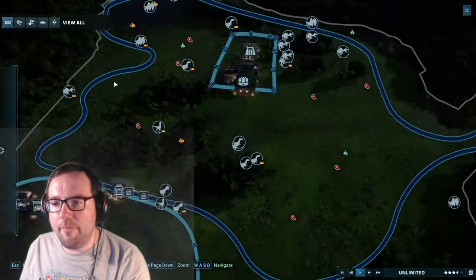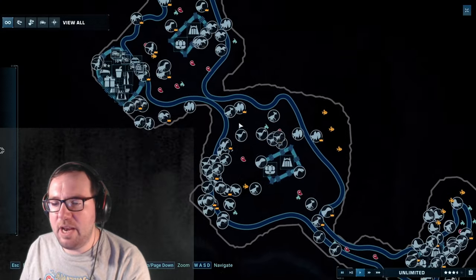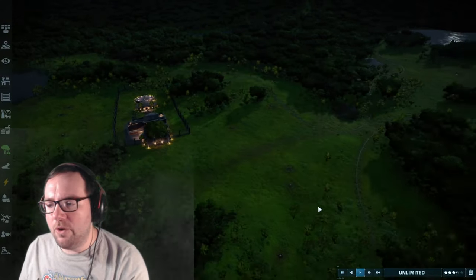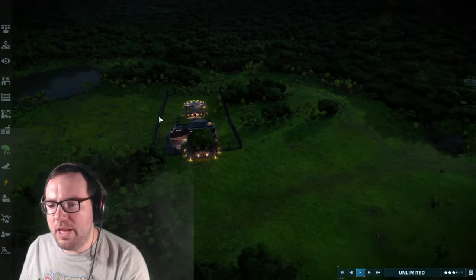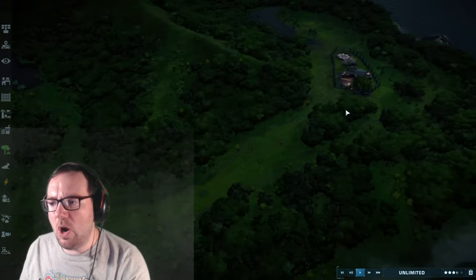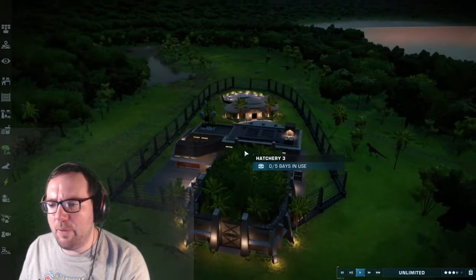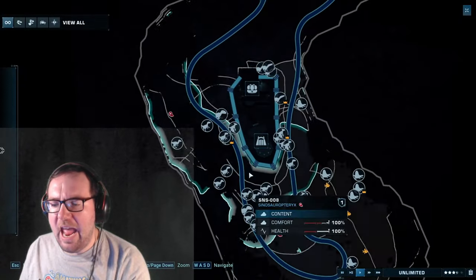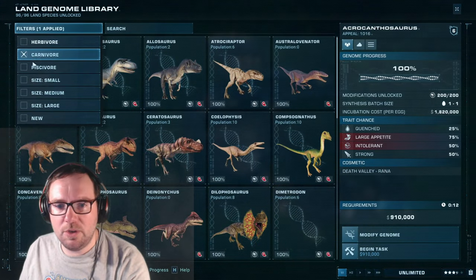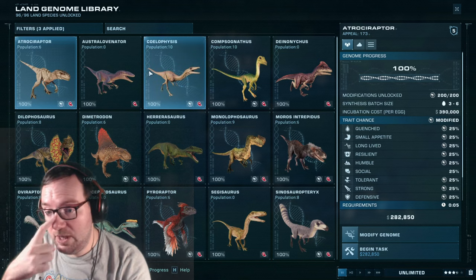Welcome back to the carnivore only sanctuary. Last we left off we added 10 more creatures, and we're going to add 10 more. For the next 10, I'm thinking we add six small carnivores, three medium, and one large. The large one is going to be giganotosaurus, and we'll put it here with the allosaurus and the sucumimus. Let's pick some of the smaller carnivores — small and piscivore.